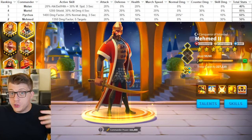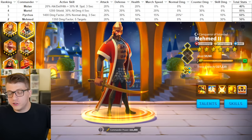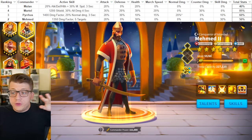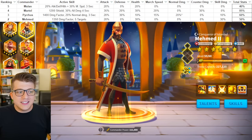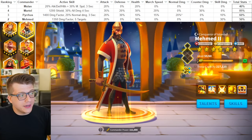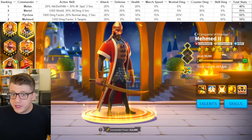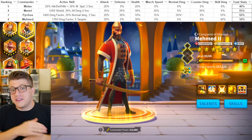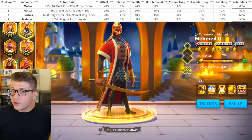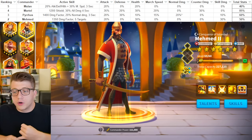He has a total of 50% stats — the second lowest in the video — but he's tied where it matters, in the health department, rivaled only by Martel for the highest health a gold key commander gives. Unlike Martel it's universal, you can give it to anybody. The reason I chose Mehmed to be higher than Pyrrhus: first, if you've been playing the game for a long time you're probably going to have a lot more progress on your Mehmed. Pyrrhus just came out, so the probability that you have a 5511 Pyrrhus from gold keys alone is pretty low, but a 5511 Mehmed from two years of playing is pretty high.